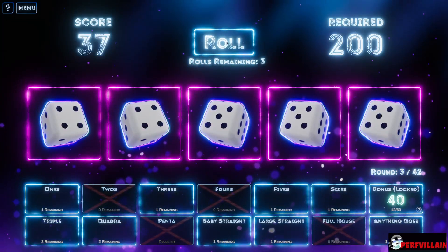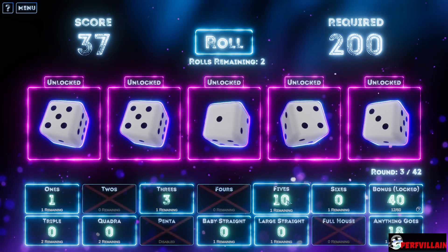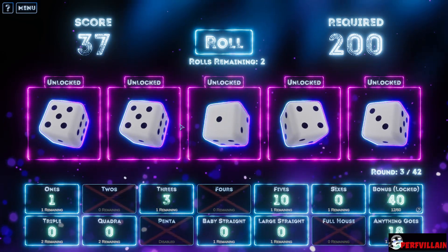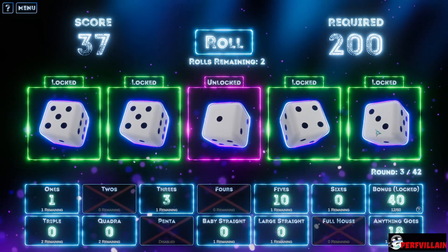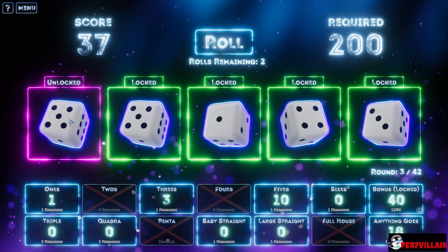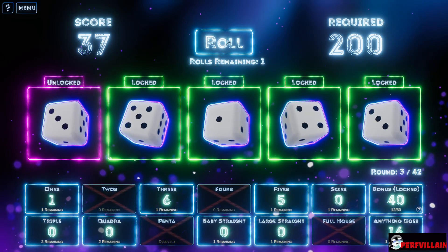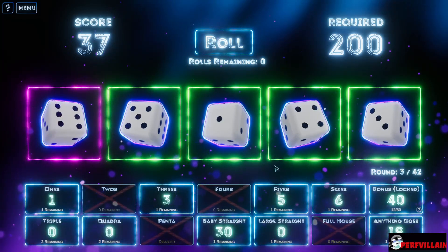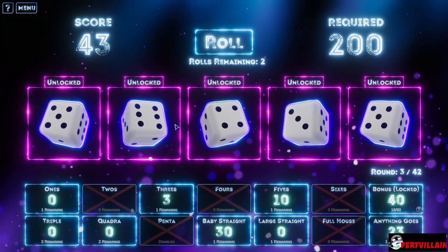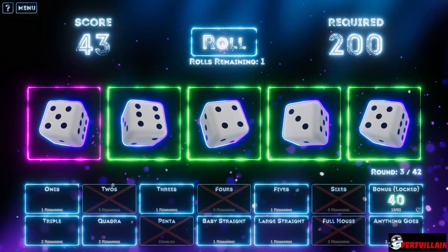Yes, yes, yes — okay, full house! We have fives. One, two — so we need a straight, which means we need a two. Three, no. I'll grab the six, I want that straight. Three, four, five, six — so the only one we have left is a two.